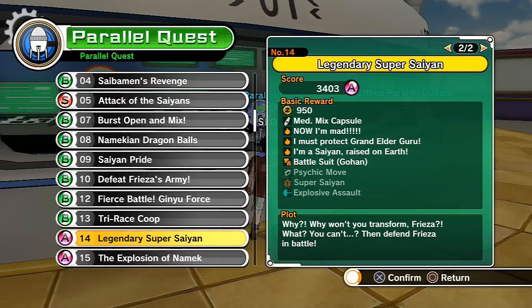Personally, I obtained Psychic Move and Explosive Assault but never Super Saiyan through this method - I just bought it for 40,000 zeny. That's the easiest way. If you're patient you can grind quest 14, but buying it requires going through all the sagas to defeat the Android Saga first. Either way, you're dedicating a lot of time, but it's definitely worth it for how powerful you become.